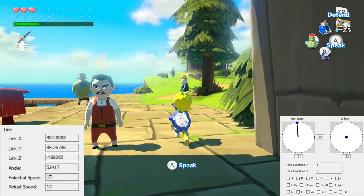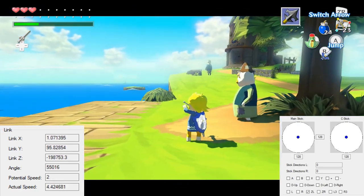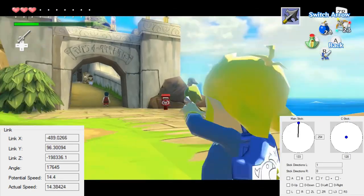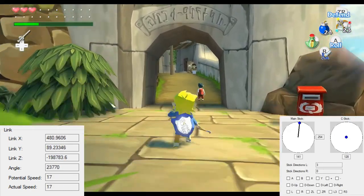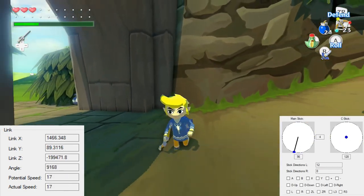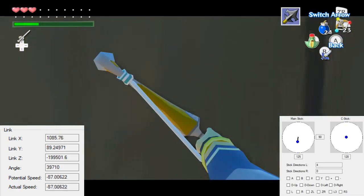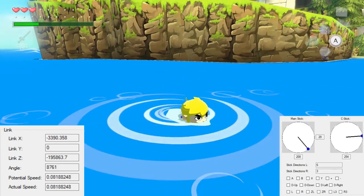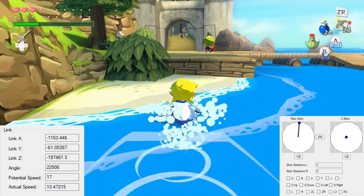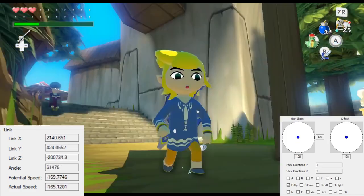Now, if I go into first person and press target while I'm walking, you can see Link shoots a bit to the right. So that is used in an item slide. If you're item sliding and then you press target, that still happens but it uses all of your speed. So instead of shooting just a little bit, you'll shoot all the way. So if I item slide against this wall and then press target, you can see that I shoot all the way to the left. That's because while walking you have positive speed and shoot to the right, but while item sliding I have negative speed, so then you'll shoot to the left.